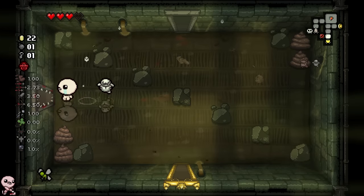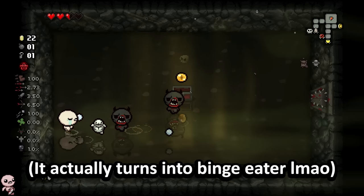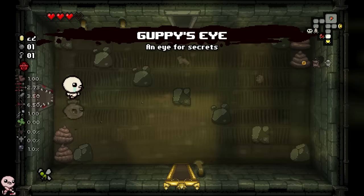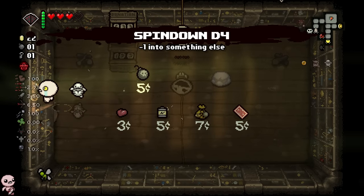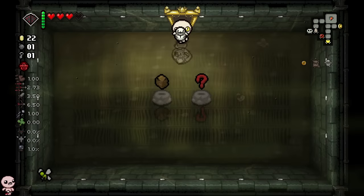We got one last thing to check right in here. Could be — wow, a beautiful item. I don't know what Guppy's Eye spins down into, but I know it's probably nothing good. Since I have the really giga ones memorized, I know Guppy's Eye is probably close to something good, but I'm just gonna take it because it's such a good item.